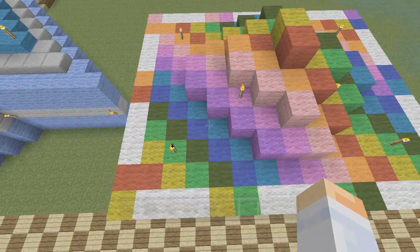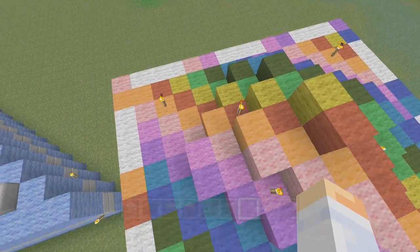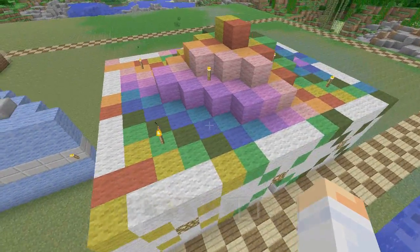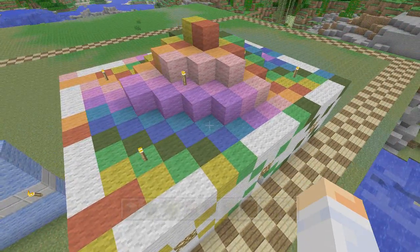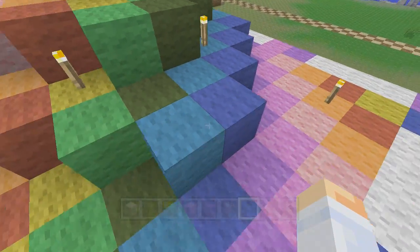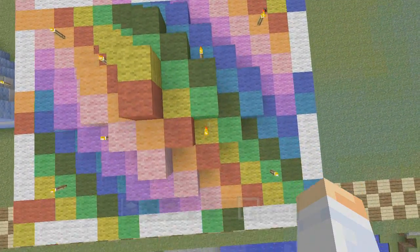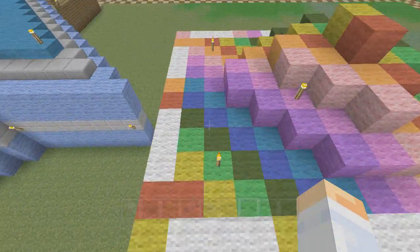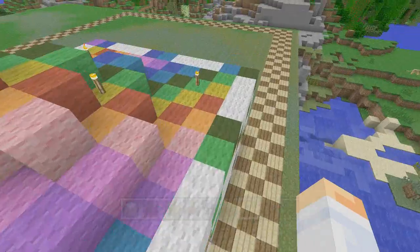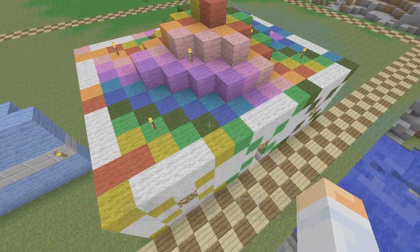I think I mentioned in the last video that the elaborate launching system he had up here was really just for that one video — it's not there anymore, so it's not here to build. But if you want to watch his video it's very clear on how he does it. The torches go right on top of this first level of the dome. Flying over the top, you can see they go on the red one, the cyan, the yellow, and the magenta. The torches go three in from each side — one, two, three.